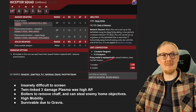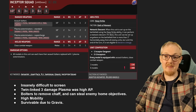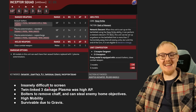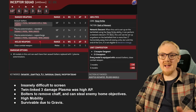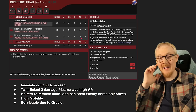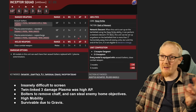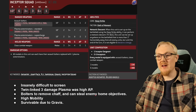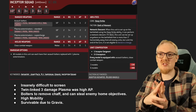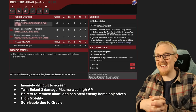Unit number one is Inceptors. They have Meteoric Descent, which lets them deep strike within 3 inches of an enemy. You cannot charge when you do that deep strike, but that makes them insanely difficult to screen. Their Twin Linked Plasma is Strength 8 with minus 3 AP, 2 shots per guy, and if you're going into enemy elites and armour, the Twin Linked is going to provide a ton of value. You can also run Bolter Inceptors to remove chaff and steal weak enemy home objectives.